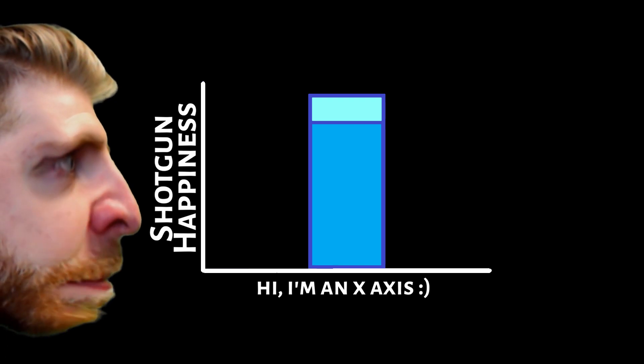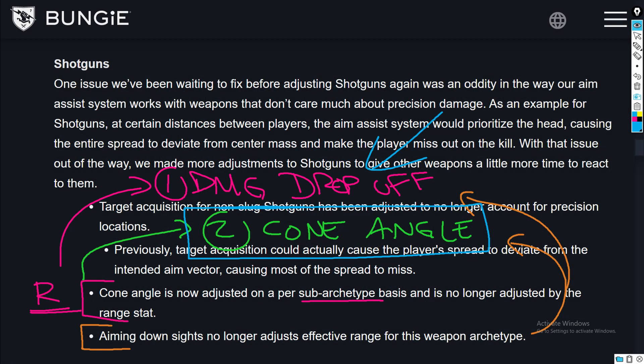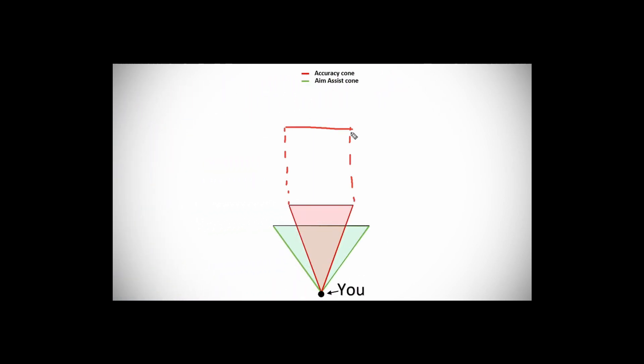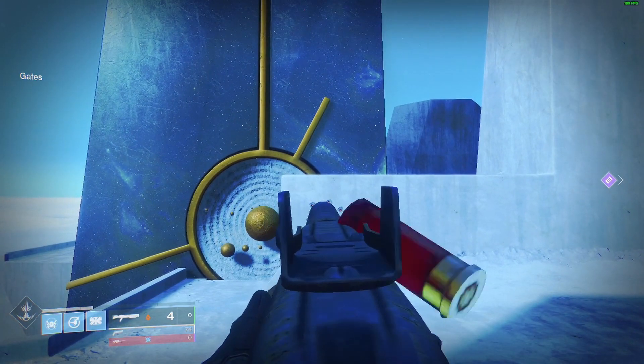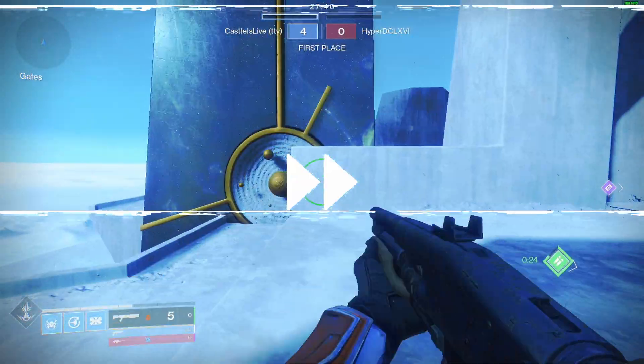Now we're talking about cone angle — it's pretty straightforward. They specifically say that the range stat will no longer affect the cone angle, and that's exactly what they did. It just sucks because it's worse than what people thought. In my last video, I showed you how accuracy cones and aim assist cones worked, what the range did to these cones, and what the average pellet spread size was for low-range versus high-range shotguns — you were getting the benefit of both worlds. Well, you no longer get that. During all of our tests, we were getting such poor results from every single shotgun, especially precision, that things just were not making sense to me.